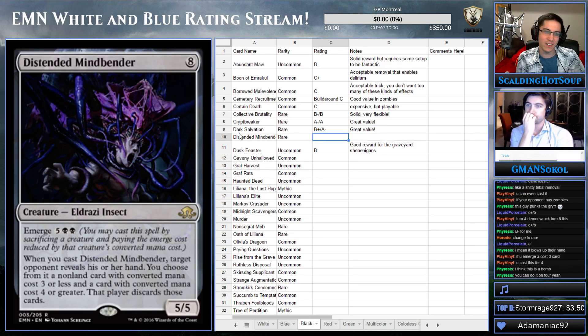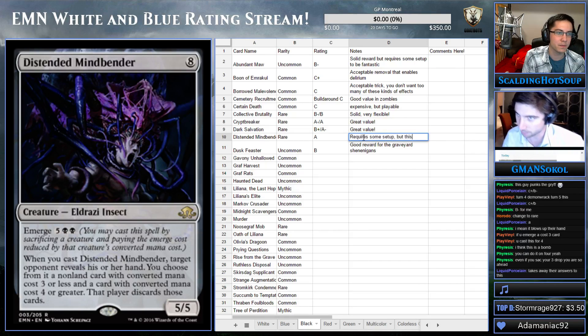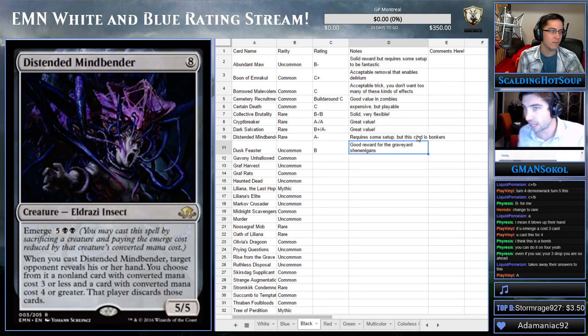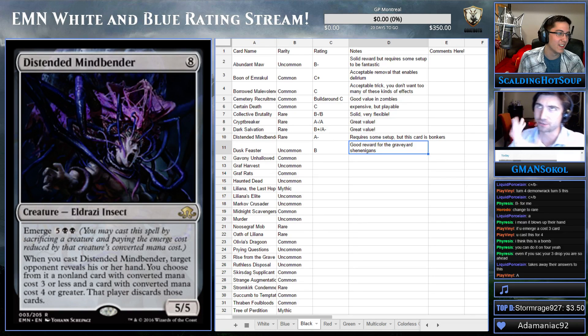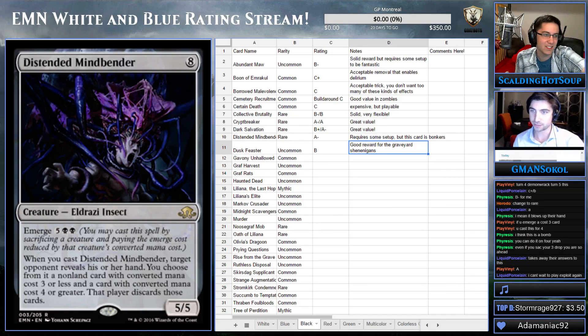We're just calling this an A, right? This is absurd. It does require some setup, but I think any card requiring setup can't be a straight A — I think it's an A-minus. If you cast this card, you're probably winning the game. In limited, later in the game they might have nothing in hand, so it's just a 5/5 for a lot. But you could cast this on turn four — if it's in your opener, this card is absurd. You could cast it on turn four and it's better than double Transgress the Mind. Get rid of the thing that's gonna kill me and cheap removal — it's too good.